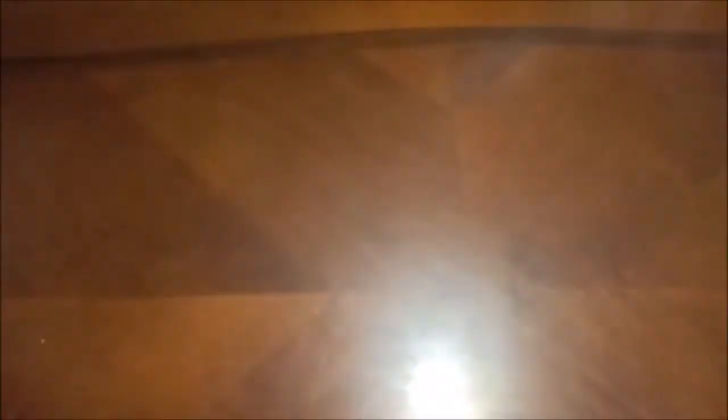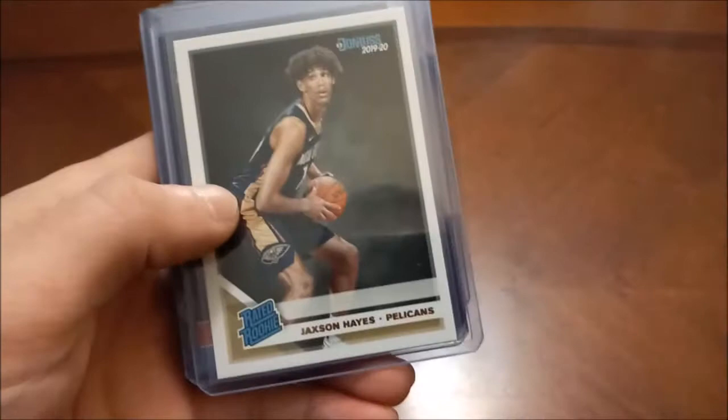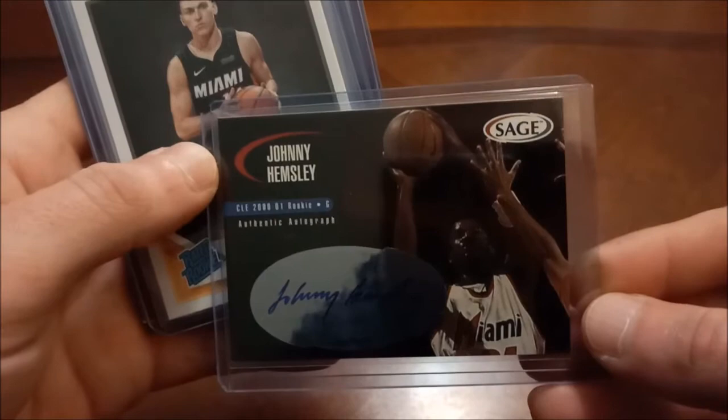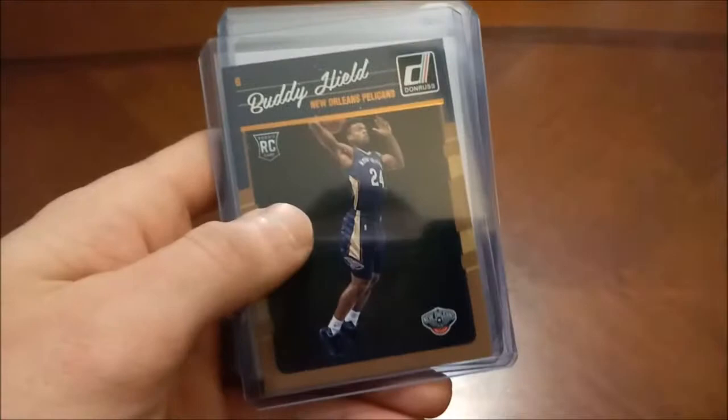Montrezl Harrell Donruss The Rookies. Joe Harris and then Tobias Harris — probably one of the lesser names from that set. A numbered Rookie Impressions. Udonis Haslem rookie card out of 03-04 Legends. Jackson Hayes Donruss. Gordon Hayward 10-11 Donruss Rated Rookie. Another auto — Johnny Hemsley, not much of a name, you can see he was picked by Cleveland. Tyler Herro — this guy definitely grew in popularity last season. There's his Hoops. Buddy Hield's Donruss and Panini Complete. And then Grant Hill — that's 94 Classic.